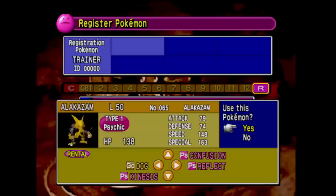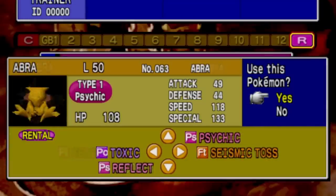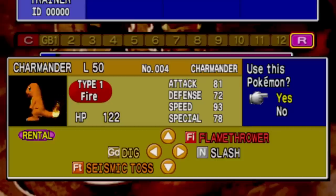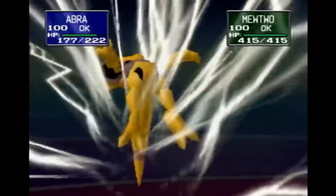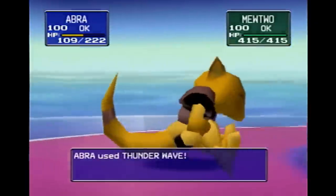Especially considering how Stadium balances their rental Pokemon. Pokemon like Alakazam usually have Confusion, its mid-form Kadabra will likely have Psybeam, and its first stage evolution Abra typically has Psychic — making Abra the much more tantalizing choice for the player. And this is a typical pattern across every single rental Pokemon with an evolution, and it's unevolved Pokemon like this that even speedrunners will choose for the crazier categories of Pokemon Stadium.